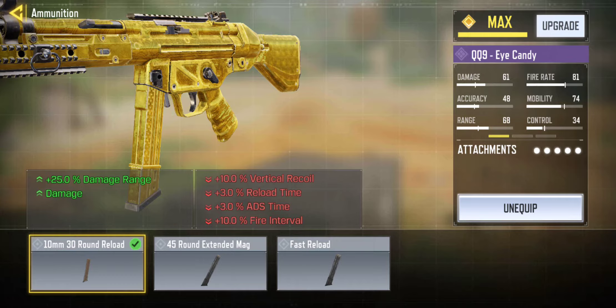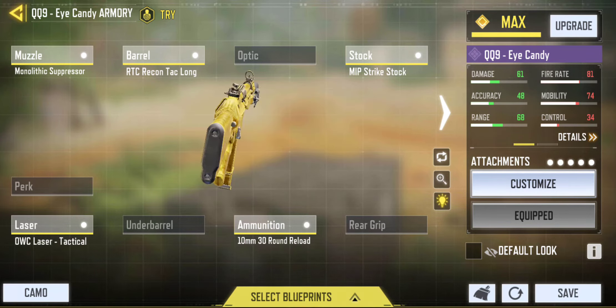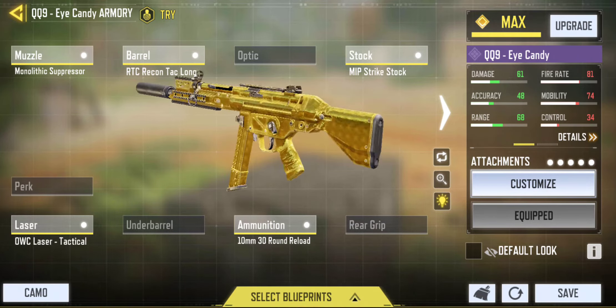Last but not least, we have the 10mm 30-Round magazine. It decreases the fire interval, slowing the fire rate by one, but that doesn't really affect the gun much. It also decreases reload time and adds vertical recoil and ADS time. But with the OWC Tactical Laser, it increases ADS time slightly, giving it a plus 25% damage range — so it's pretty good if you want this gun to be really accurate at very long range. You can probably shoot people across the middle of the map with the increased damage.